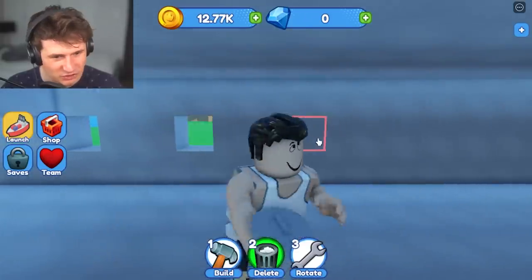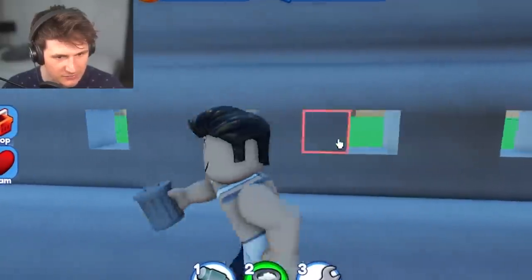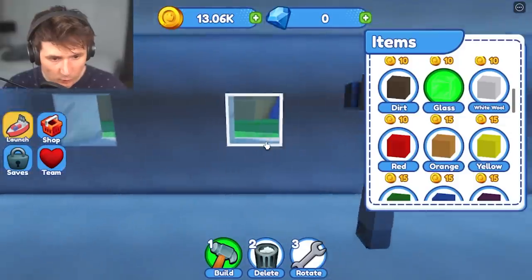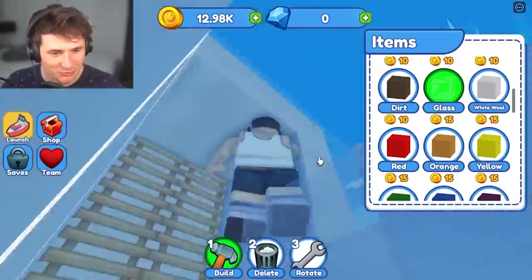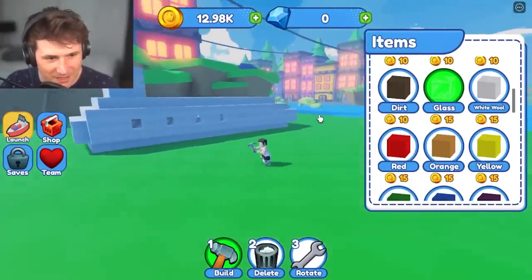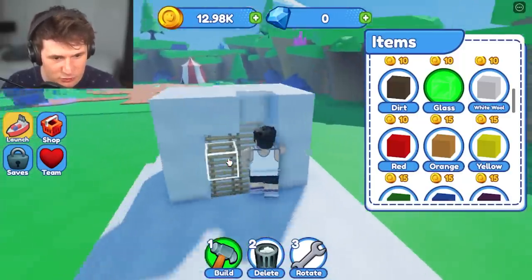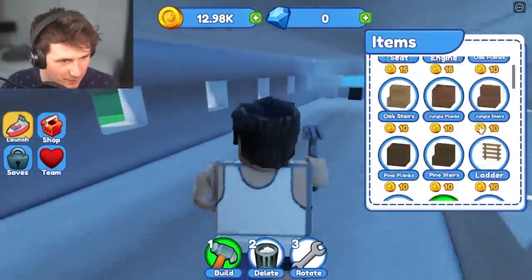I refuse to play without windows, so let's do one window every third block. Yeah, this is looking fresh. Hold up — how does it look from the outside? It looks pretty futuristic, not gonna lie. The titanium gives it a nice spark. It's time to do the interior because that's where the magic happens.